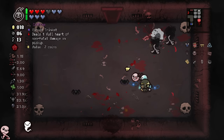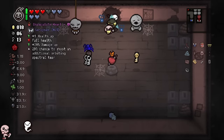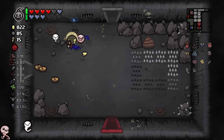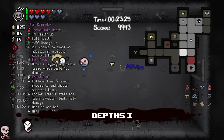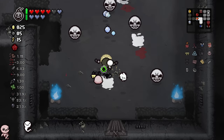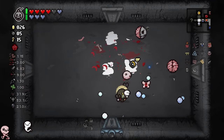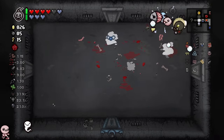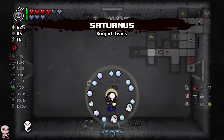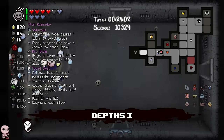Deals one full heart of damage, non-fatal, on pickup. I spawned two of them - I'm about to take two hearts of damage. Sure, why not? Thank you, Ultra Secret - that was very worth it. As time has gone on, I get how to play the character a bit more. There's definitely a lot of strategies and you want to open rooms in certain orders. It's actually Saturnus, which is funny because I just picked up Immaculate Heart. Now we're gaming.